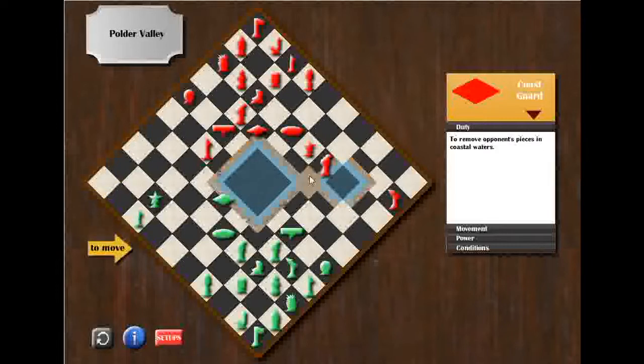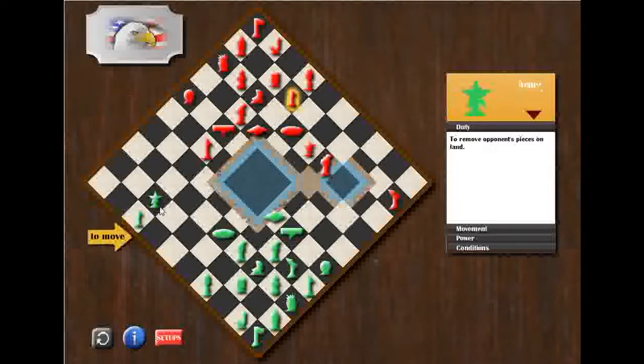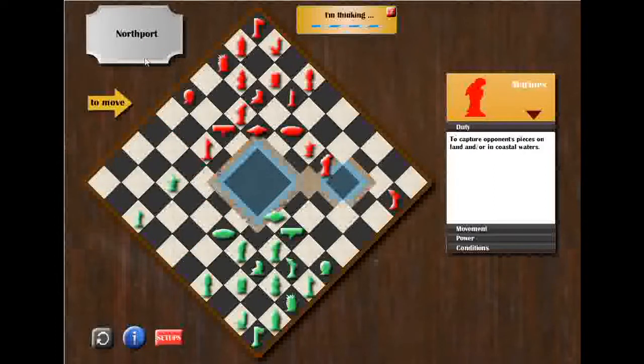He decided to move his marine piece next to his army and the Polder Valley onto the coastal waters of the Eastern Sea. So I should probably proceed pressing my opponent's marine piece with my coast guard in order to try to drag my opponent's marine piece into the Eastern Corridor. First, I will continue my offense here by moving my army one block to the northeast, and at the same time I cover my army with my vice president.